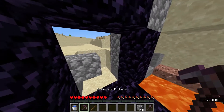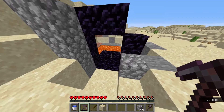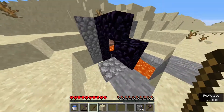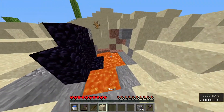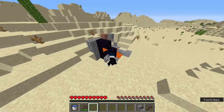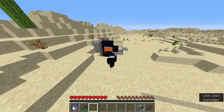Now we're ready to go into the Nether. You now have a very nice portal standing in the middle of the desert. It's really easy to do if you know how to place the blocks so that the water doesn't go into the lava and turn it into obsidian. I hope you enjoyed — subscribe and like the video for more tutorials like this, and see you soon, bye.